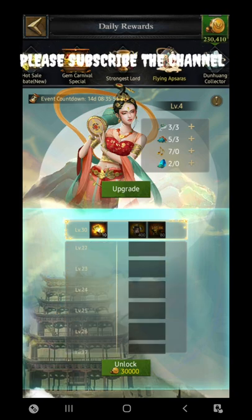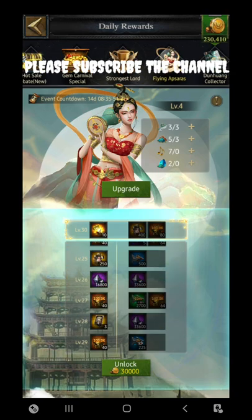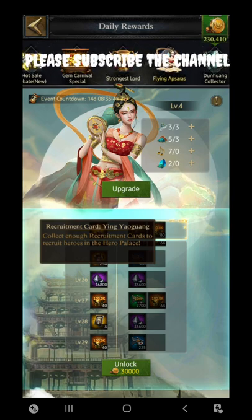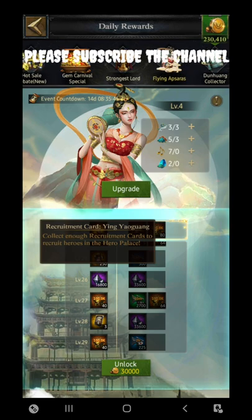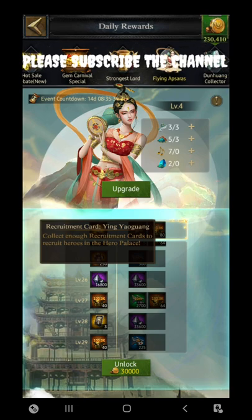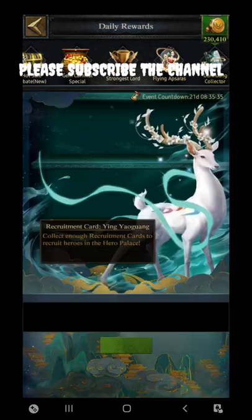Like this you can open up all the rewards, and you can get numerous rewards that include the Ying Yong Huang new hero cards from here. Apart from this, if you want to get more cards, you can unlock them in exchange for 30,000 gold.